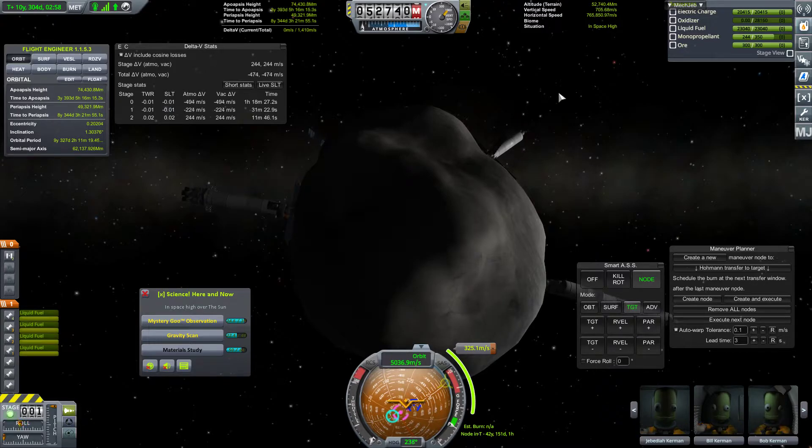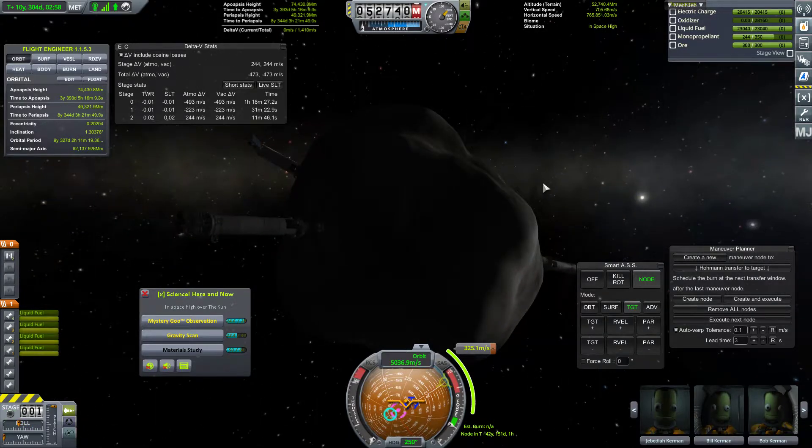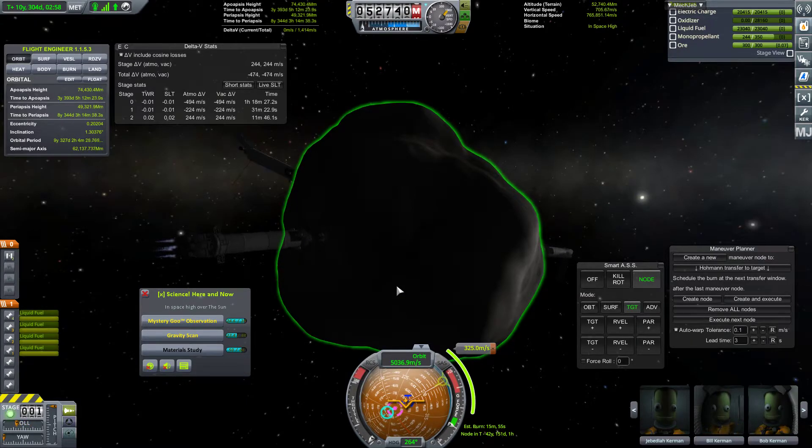Okay, so we are going to be controlling from this advanced grabbing unit specifically. I would like to control from the RC-001S remote guidance unit right here. So we are able to turn this thing now — that's interesting. The next question I have is if we start pushing this, how horribly does the physics react? But we are basically aligned here, so I guess let's find out.